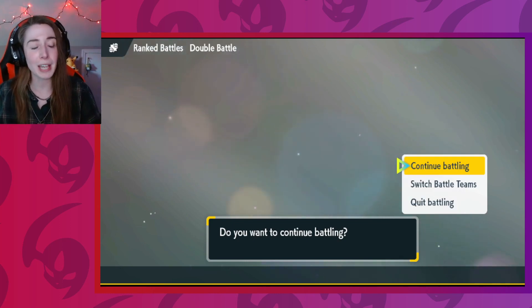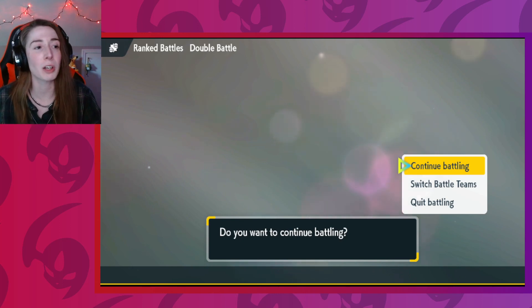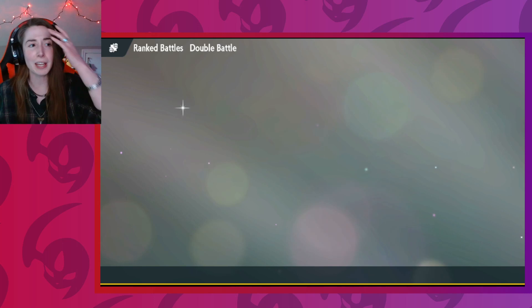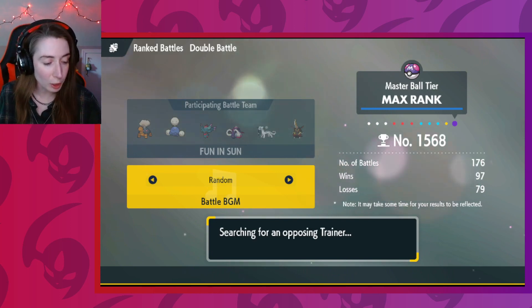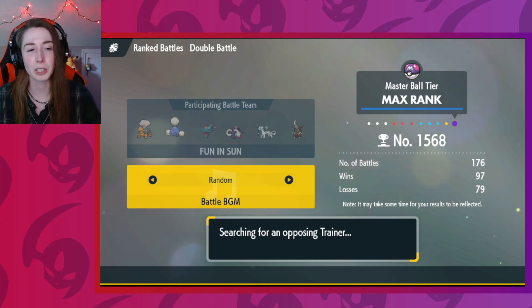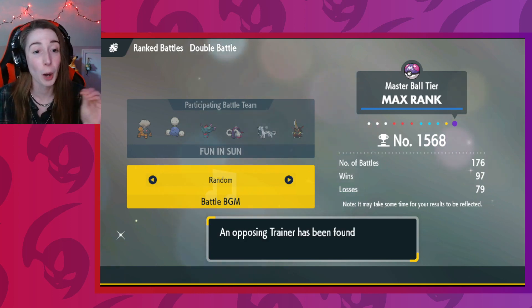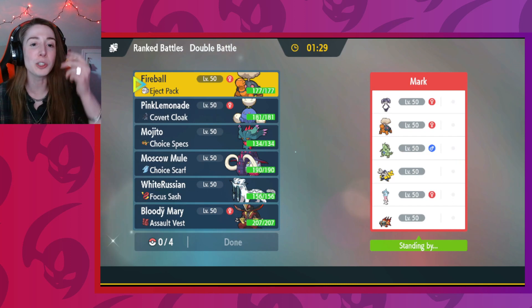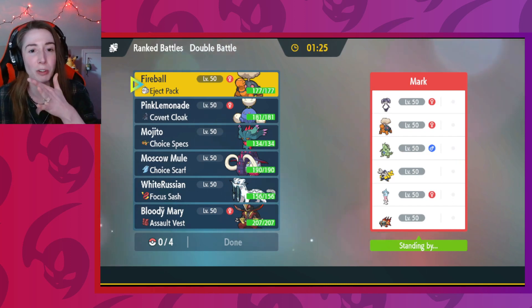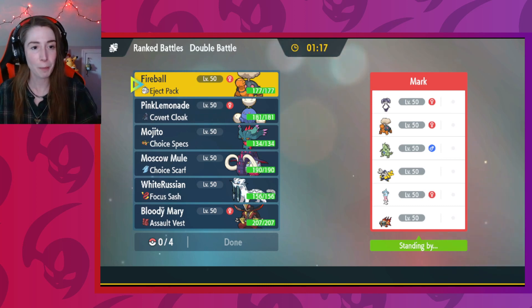I have my Great Tusk, so if I can get an Earthquake or Headlong Rush off into the Iron Hands — I almost called Iron Hands 'Great Hands' — then I should be good. The double Protect was their best play, a little frustrating. They unfortunately didn't capitalize on it. I whipped Sleep Powder so many times. Did I click anything but Sleep Powder? No — one into a Grass Terra, the other into Goggles. I unfortunately didn't use Jumpluff to her full potential, so that's 100% on me.